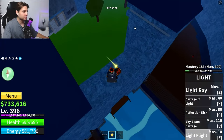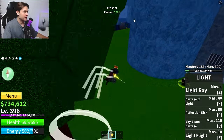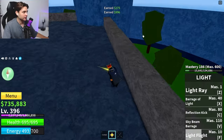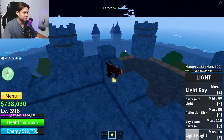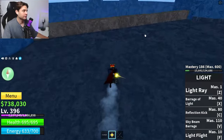Here we are at the prison. We have three or four chests — and these chests are valuable. Here we have a chest for 1,000 Bellies, here's another one, on top of the prison there's another one for almost 1,000 Bellies, and here we have blue chests — diamond chests — worth 2,000 Bellies.